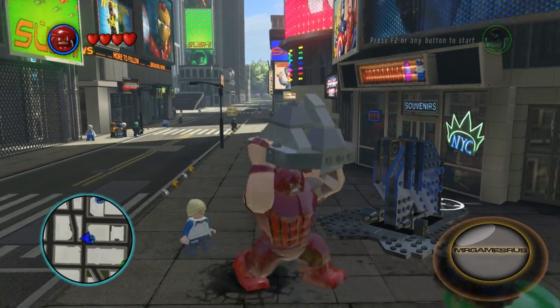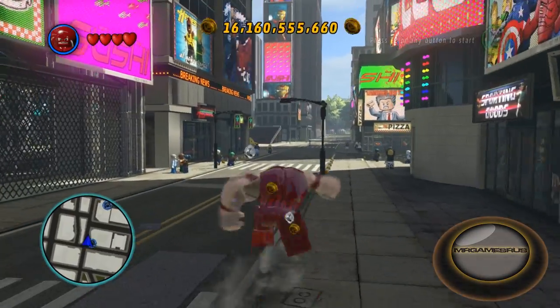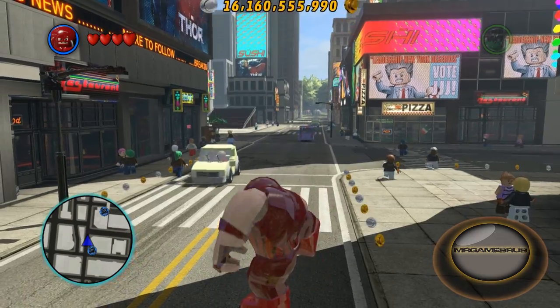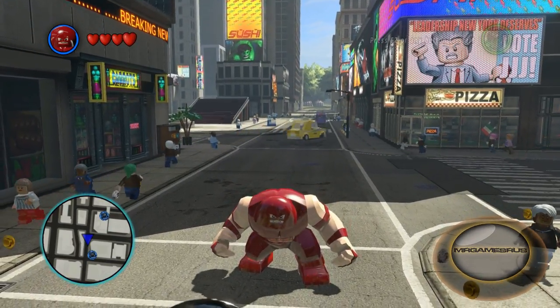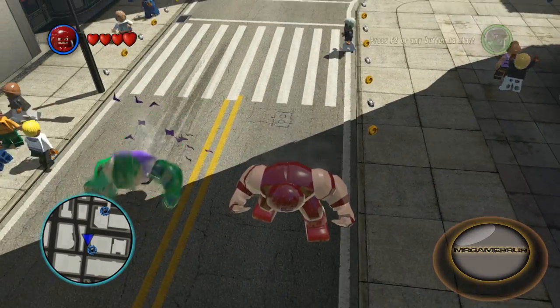The Juggernaut has super strength so he can toss concrete and overall smash objects by charging, tossing, and double-fisting or even ground-pounding the enemy into oblivion. One of his special attacks is his charge. You do this by tapping K — you can charge right through enemies, and you can charge them for being enemies.